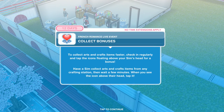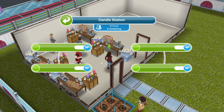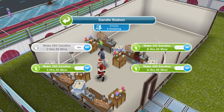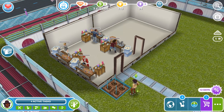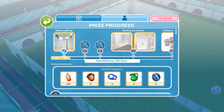Now we need to collect bonuses. To collect arts and crafts items faster, check in regularly and tap the icons floating above your sims' heads for a bonus. When you click on the candle station, you have four different options: 2:30, 4:30, 6:30, and 8:30. In terms of candles per minute, the shorter 2-hour-30 task is always going to be the best one. But if you're sleeping or at work and can't check in, do the longer task. To collect the bonuses, just leave them doing the task for a moment, and when the bubble appears above their head, click it.